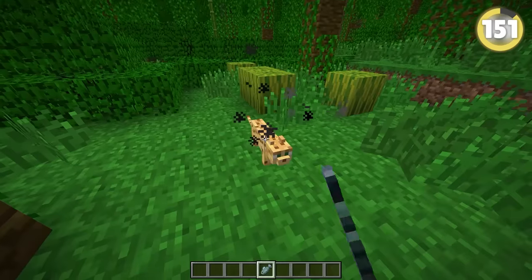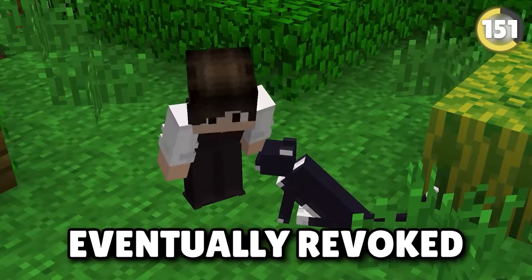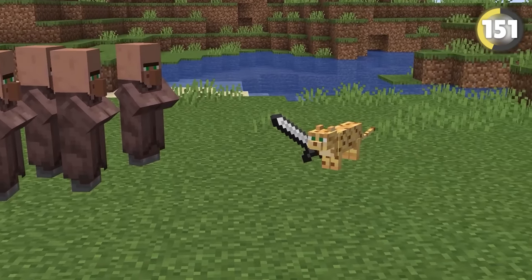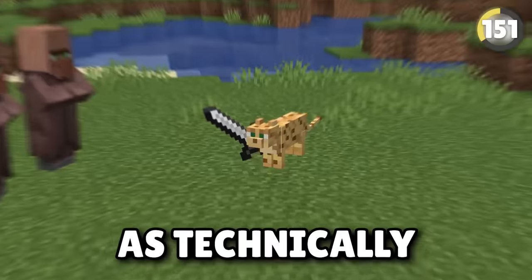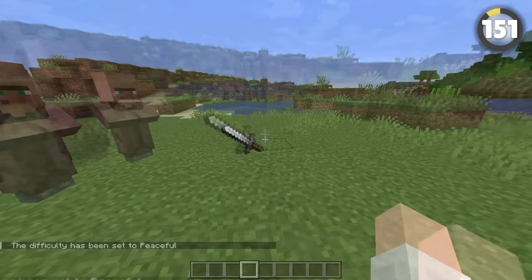Cats in Minecraft have a pretty bizarre history. When they were first introduced, you would tame an ocelot and get a cat — but this was eventually revoked and a separate cat mob was created. Did you know ocelots are actually considered a hostile mob? They will not spawn in a peaceful world in Minecraft.